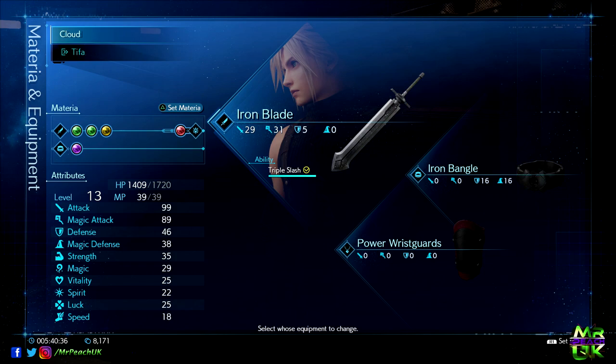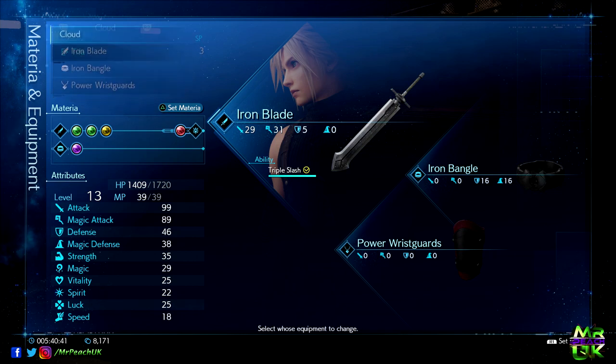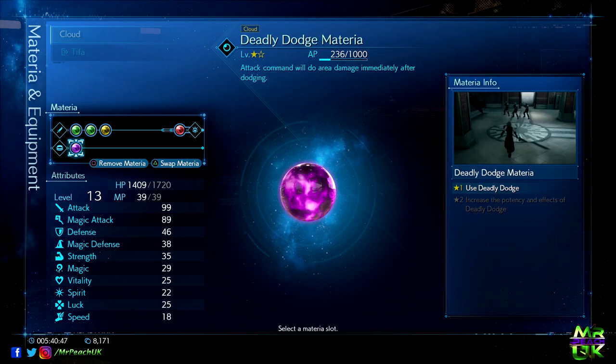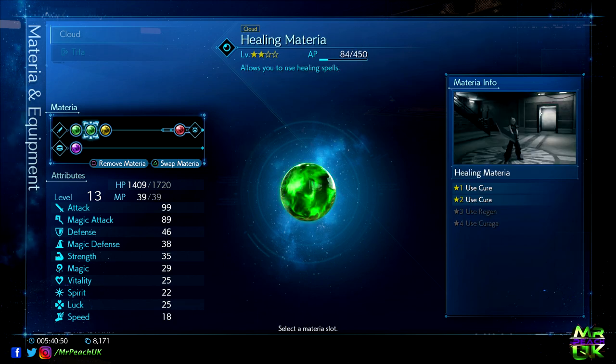As you can see here, this is the stuff that I'm rocking at the moment — these are my stats, so take your time, pause it, have a look at what I've got equipped, look at what I've got available. You can see that I don't really have very much at the moment; I'm not exactly loaded to the back teeth with amazing gear.